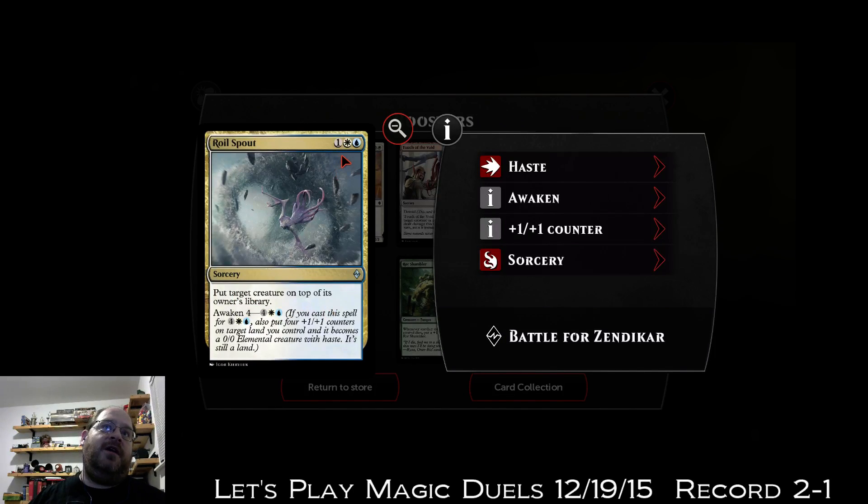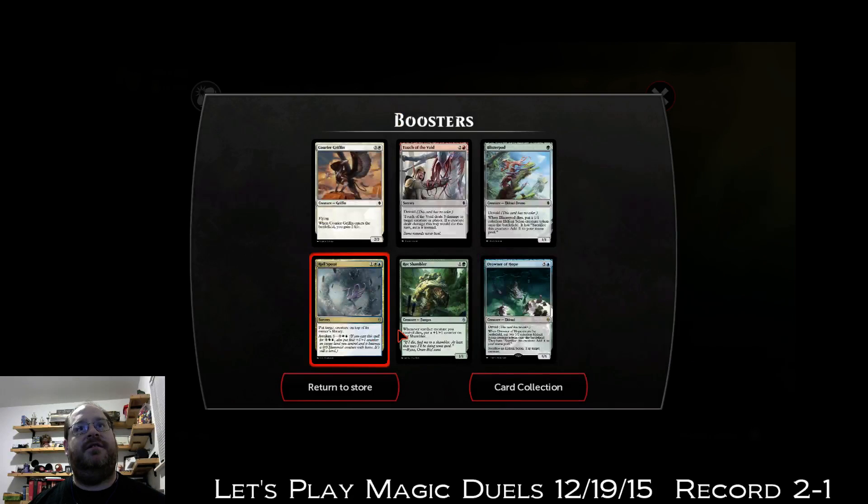Booster pod. Oil Spout is super good — put target creature on top of its owner's library for one white and one blue, or awaken four for four white and blue. If you cast it for four white and blue, also put four +1/+1 counters on a target land you control and it becomes a 0/0 elemental creature with haste — it's still a land. Super good.